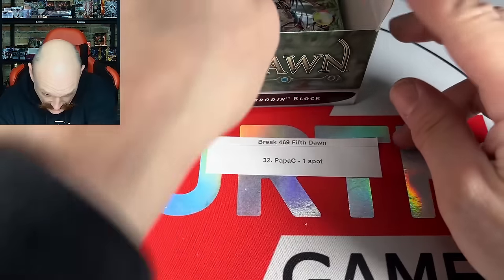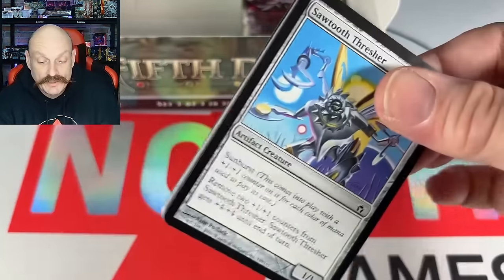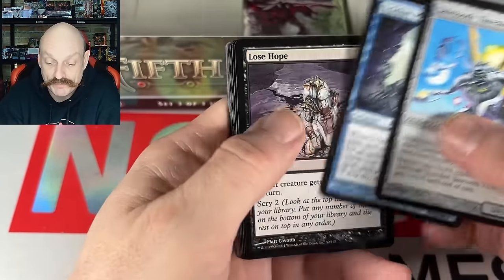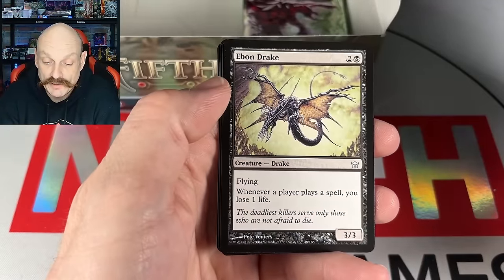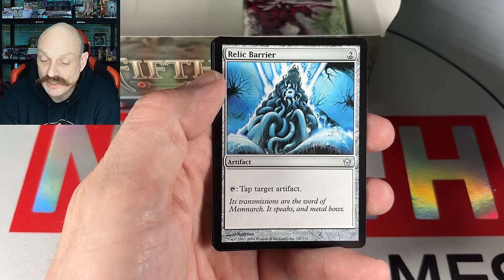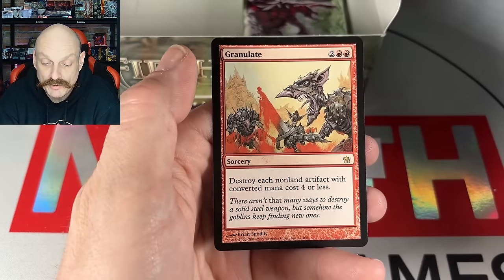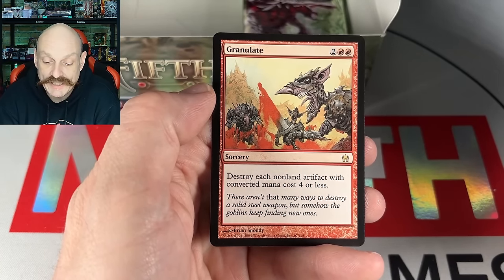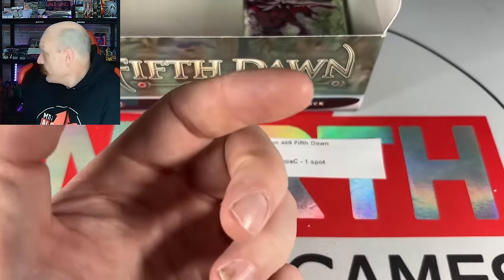Papa C! You know all about foils. You got that Ebone Drake — it's like a bunch of snakes stopping that artifact from working. Granulate: destroy each non-land artifact with converted mana cost four or less, while KCI's gone. That's a KCI wrecker. Papa C wins — you just blew up everybody's KCIs in the break.